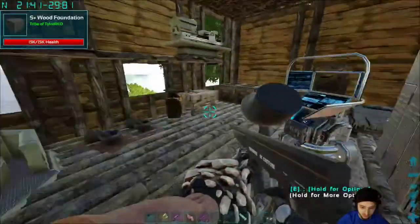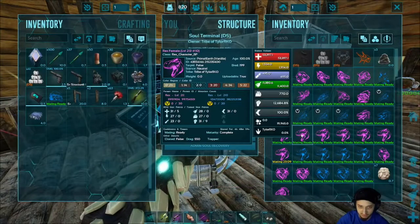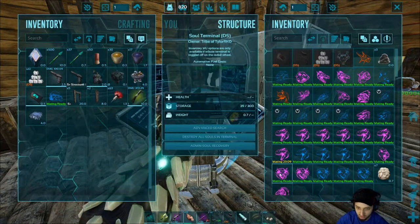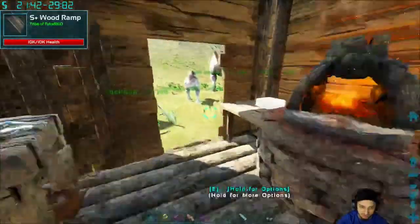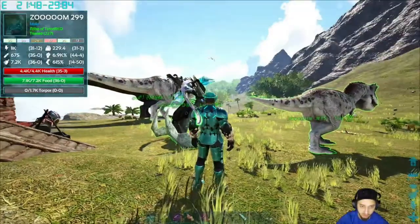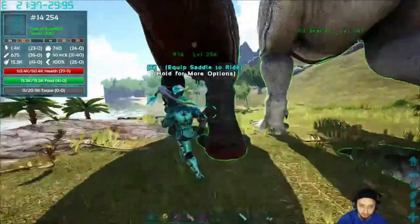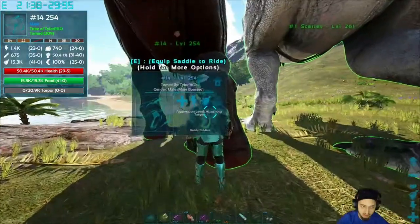Almost all these rexes are maybe like halfway through their max level just from running over there killing those wyverns all the time. I spent a few hours just running around — I think I had eight of them in a group together and basically I had everyone follow one rex, then put him on aggressive and wander, and he would just wander around and destroy everything.